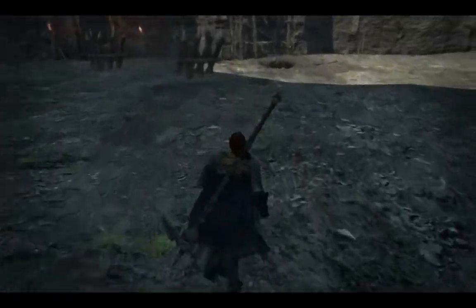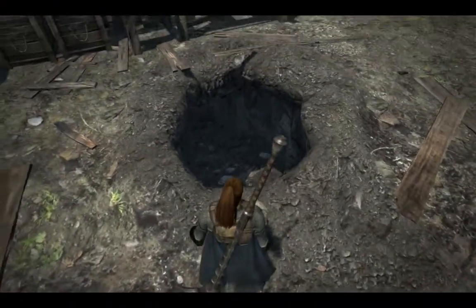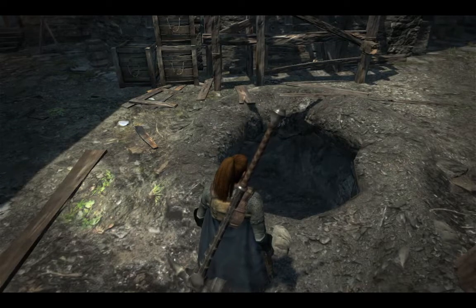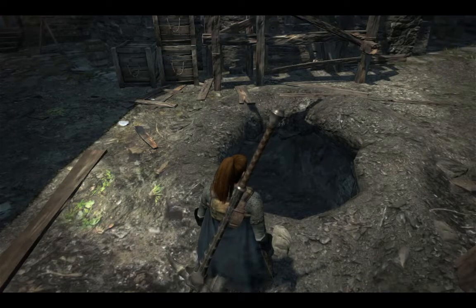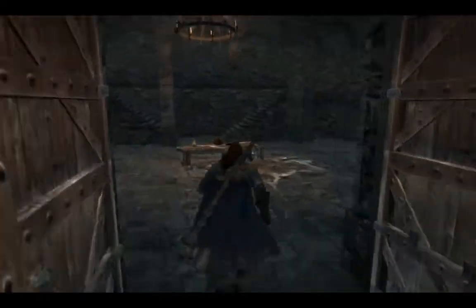If you go to the right of the entrance to the actual fort and look down here, you will find a tunnel. This tunnel will lead down to the Proving Grounds, and before the Proving Grounds you will find an area infested with goblins. And if you go inside the fort and venture up to the upper level you will find a rather large gate.